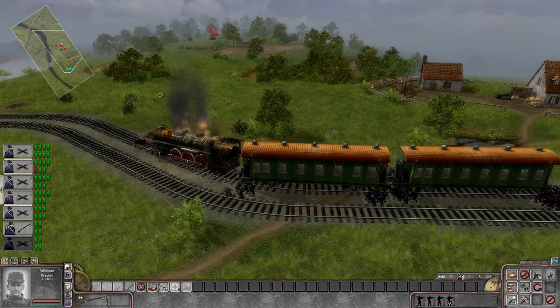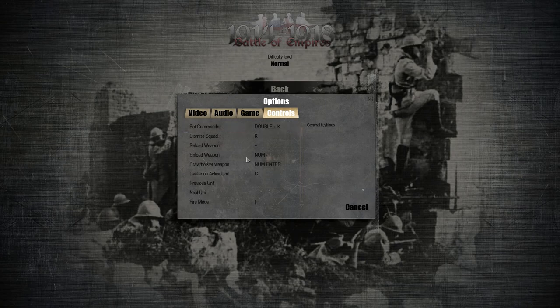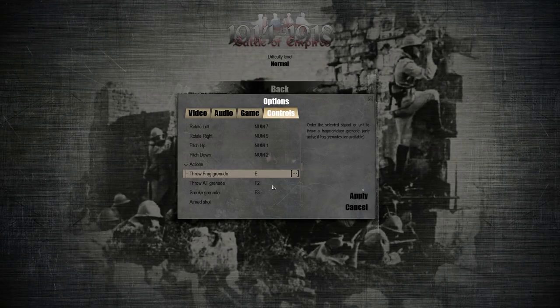I'm going to quickly show off some of the options. This game has the ability to micromanage grenades and throw them. Let's go into camera mode and set W, A, S, D as our controls. Good thing I'm starting this up so you can learn along with me. Also throwing a frag grenade — I usually use E for that, and throwing an AT grenade I use F. One of the most important things is also being able to rotate a troop.